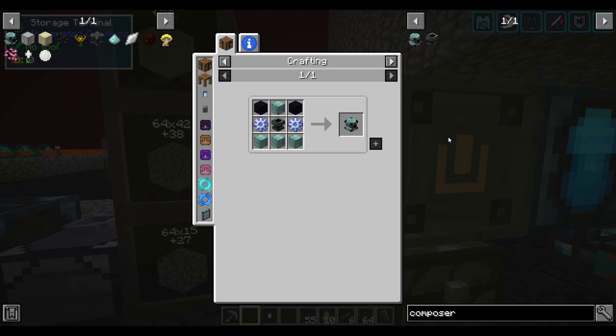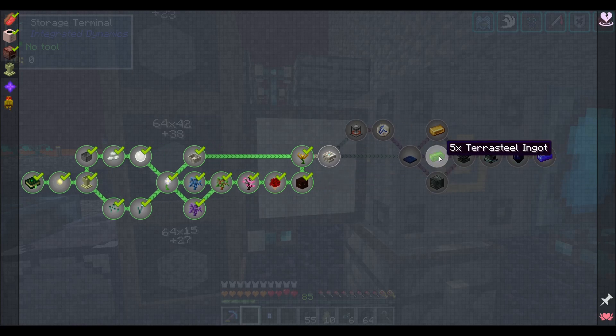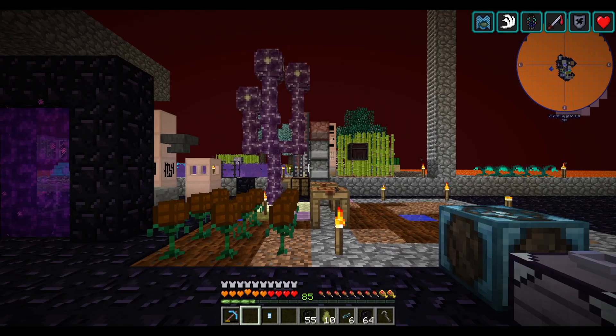There's also a multi-block that has to go along with the Composer, but it's what completes the chapter. So I guess I'm getting ahead of myself. In light of that, let's just see how much iron I have in here — ten pieces. That's not very much, but at least we can process iron slightly more effectively now.